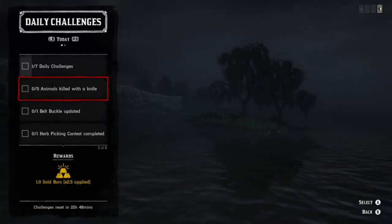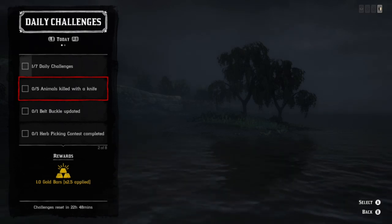Hey, what's up guys! Daily challenges today — we have redfin pickerel, oregano. I'm going to show you two locations kind of in the same area with both of them, and toward the end I'm going to talk about the animal kill with a knife.